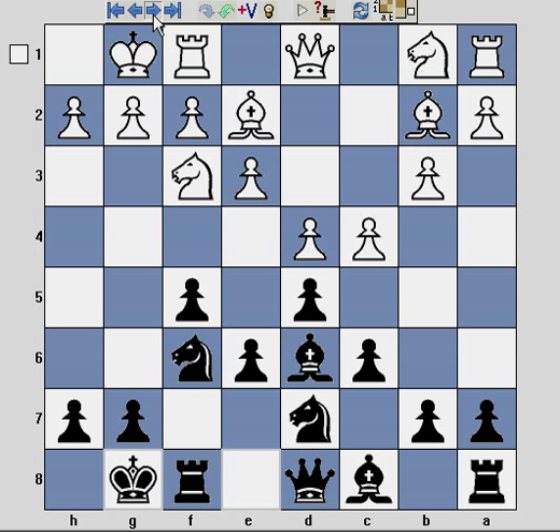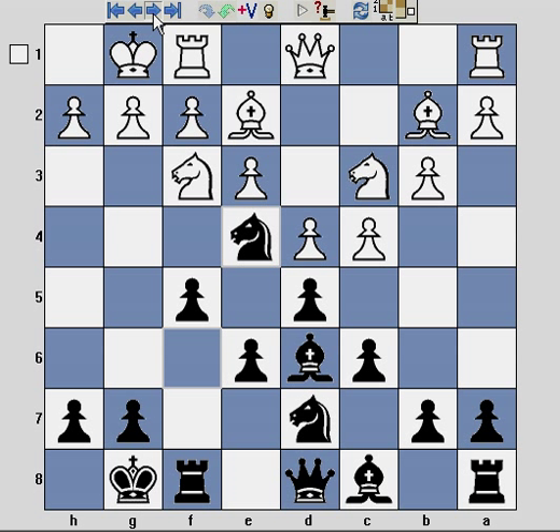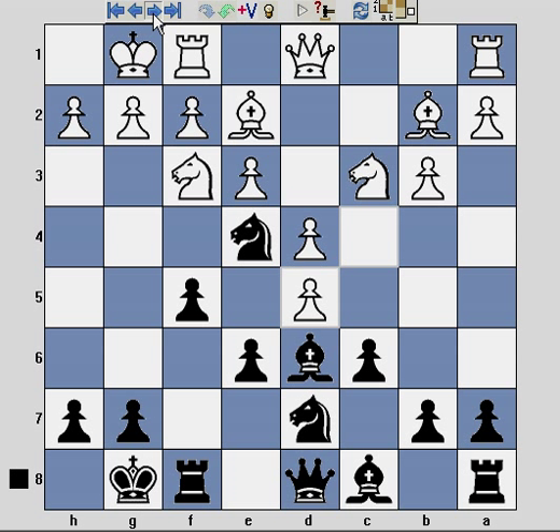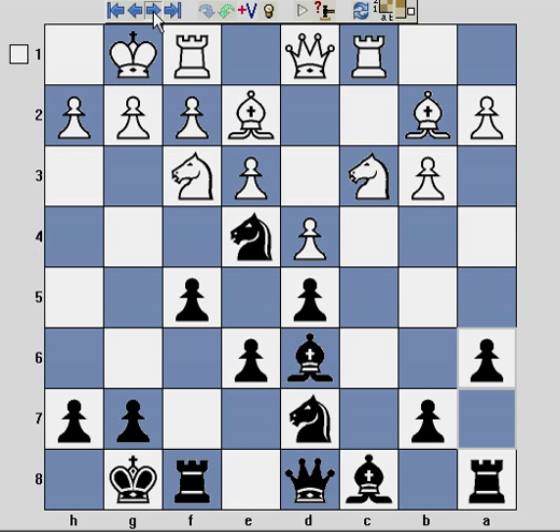At this point I'm quite comfortable considering I'm up against a player with a significantly higher rating — at least I've got through the opening without being blown off the table. The game continues: knight c3, and I play the thematic knight e4. White captures and I recapture, then white centralises their rook.